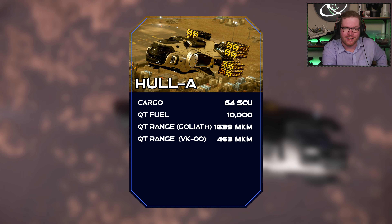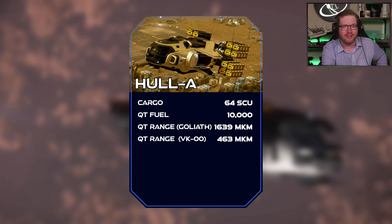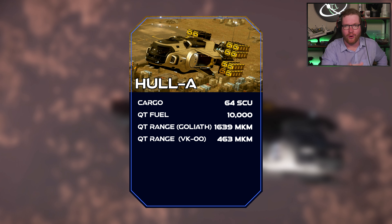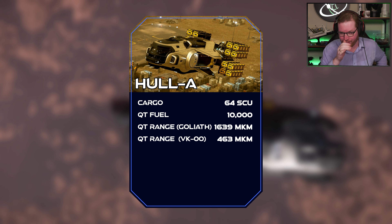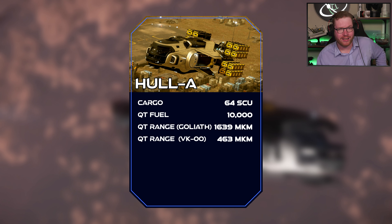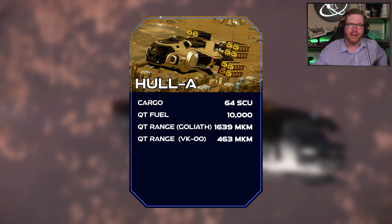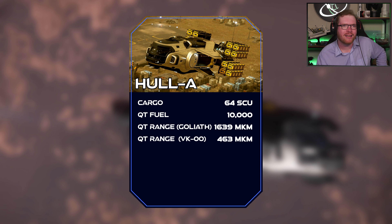This ship lends itself really well as a deep space transport where you're going to go far. We don't have a lot of that in Star Citizen just yet, but when we get into a system like Pyro, something like this is going to be much more important. I would recommend fitting a VK-00 quantum drive — it's a really fast quantum drive. Even with that drive, you can still travel 463 million kilometers between refuels, which is roughly eight times the Crusader-to-Microtech distance, or four round trips between refuels.